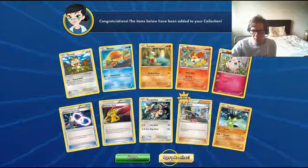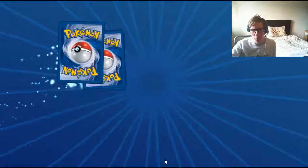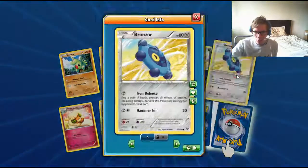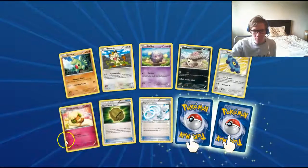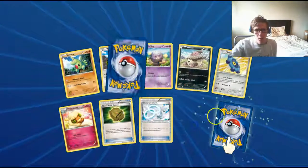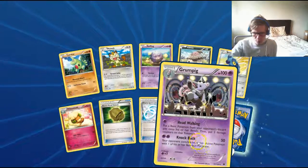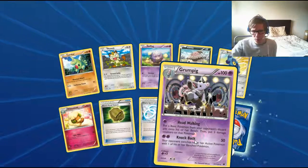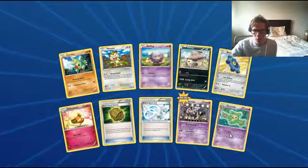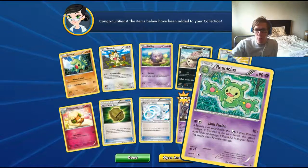Zygarde is a relatively good regular rare. In fact, a lot of these sets have decent regular rares — this one in particular has some decent ones. Another Zygarde. Bronzor. Whimsy Cart — I think I have this in my Fairy deck. Reverse Holo Rare with Grumpig, so no Break. I don't even know if there's Breaks in this set — I think there's a Carbink Break, I swear.